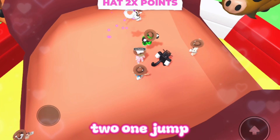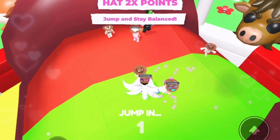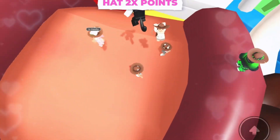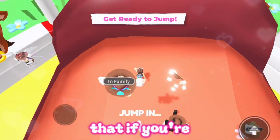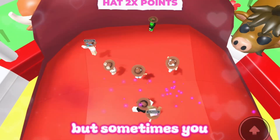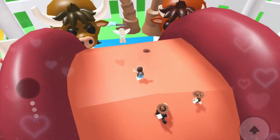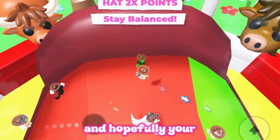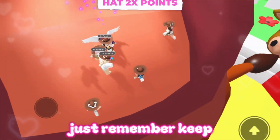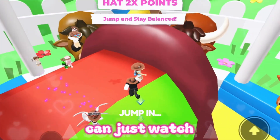When it says 'jump,' jump — and you can spam jump too. When it says jump and stay balanced, get on the green and jump. If you're doing all those steps you should get 3000 points, just like I usually do. Sometimes you forget and fall off, but you will get back on and hopefully your score will be saved. Just remember: keep your hat on, stay balanced, and jump.